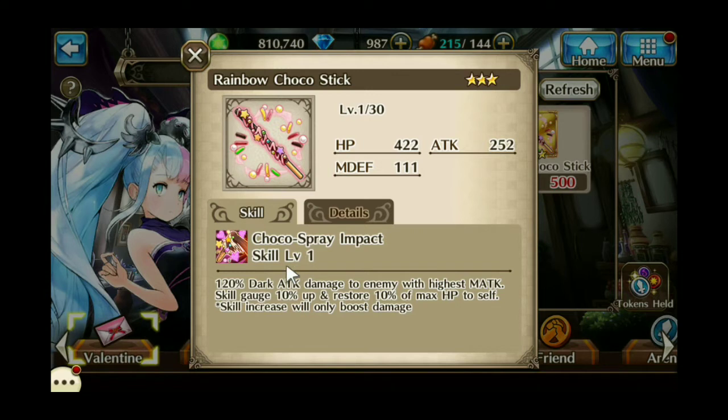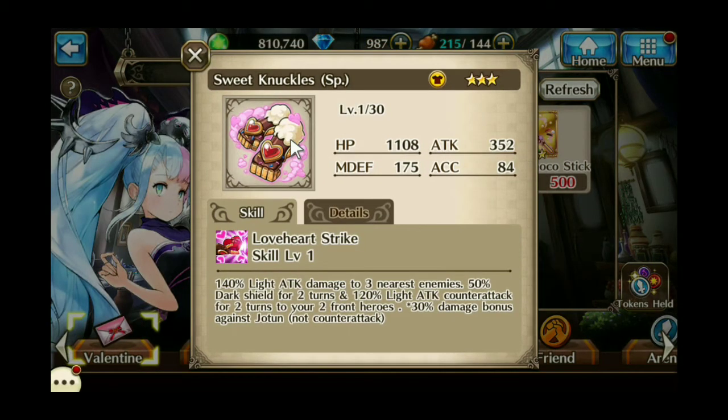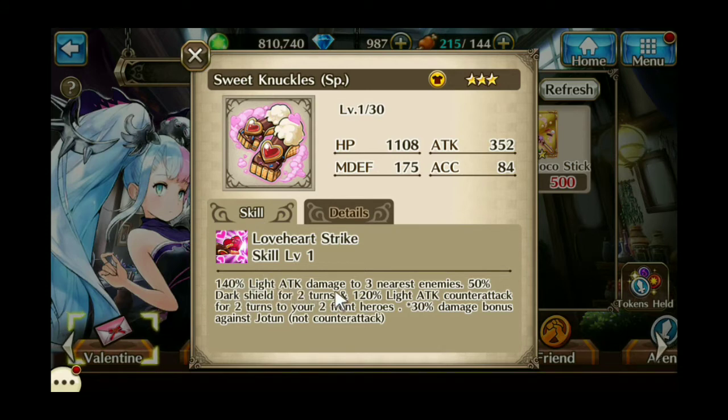It does Choco Spray Impact. At level 1 it's 120% dark attack damage to the enemy with the highest magic attack, skill gauge 10% up, and restore 10% of max health. Skill increase only boosts damage. But still, your skill gauge goes up by 10% and a 10% health boost. In some situations this will allow you to have another attack and eliminate, say, a winged helmet or something from an inventory slot, freeing up a slot for another attack. We also have the Sweet Knuckles, which is a costume for Mecha Fist Sif.